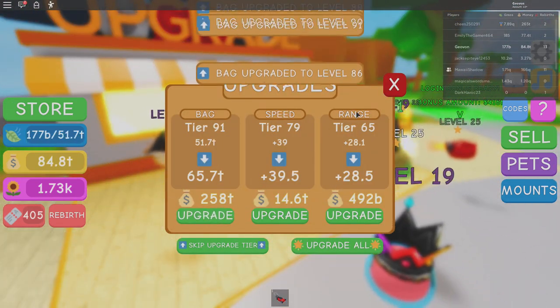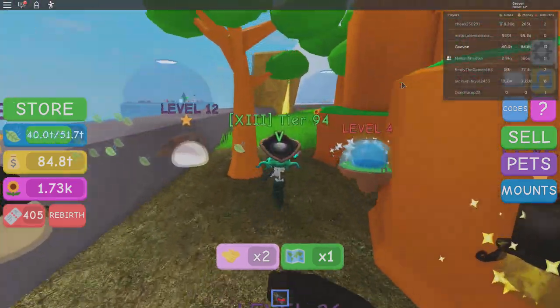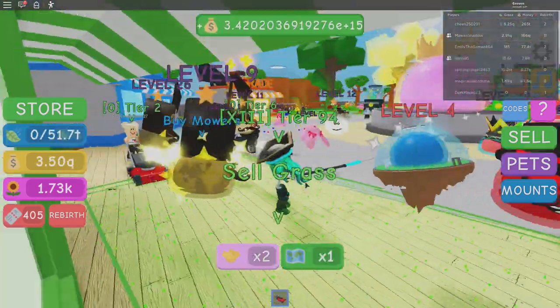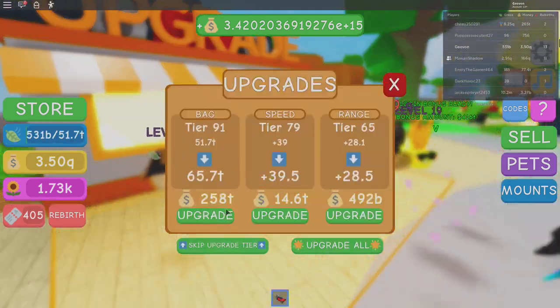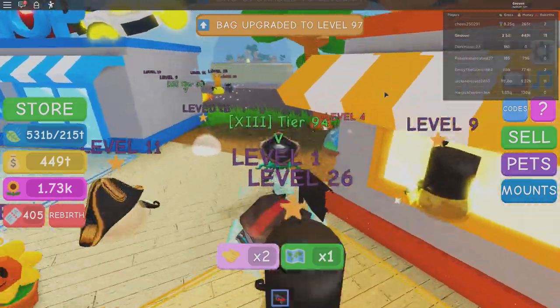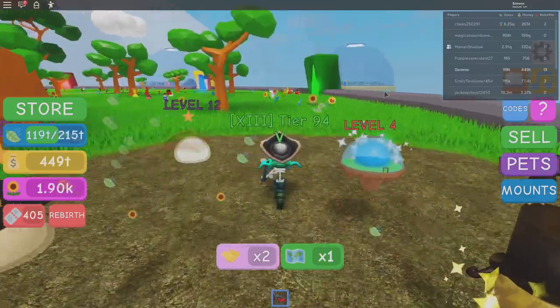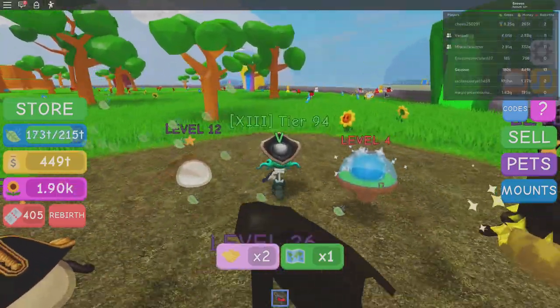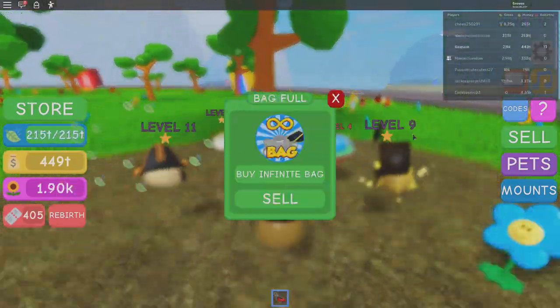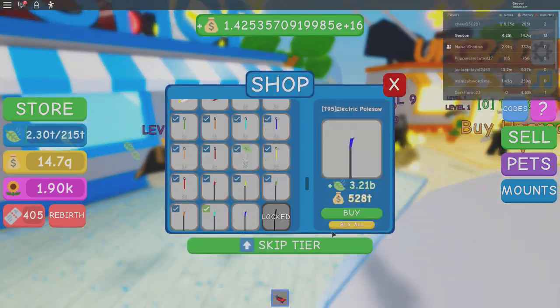Now we're going back out. Sell again — we're already done. We're going to upgrade the bag one more time. Once you get the bag to about tier 97 to 100, you're good and you don't need to upgrade it again. So then you just go out, collect, and sell. Let's see how much we get — 14.7 quadrillion. Hit buy all lawnmowers.